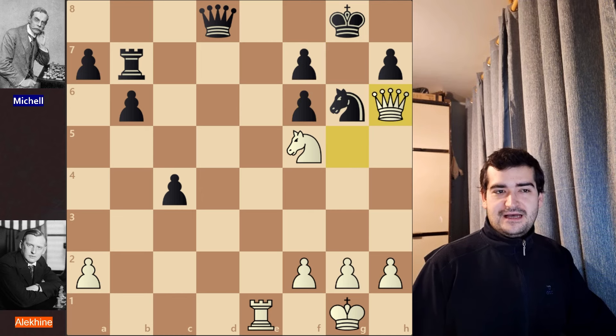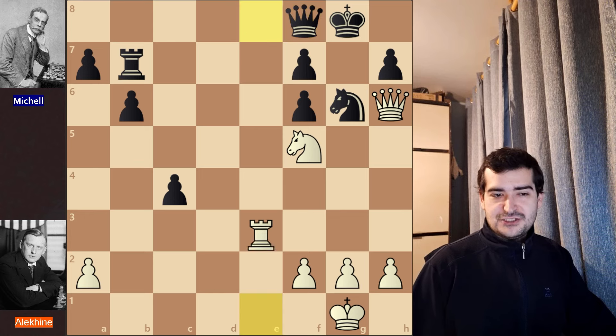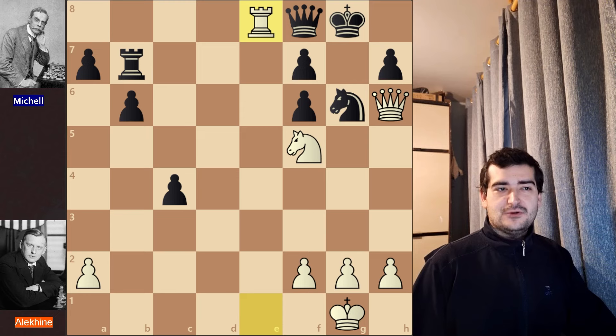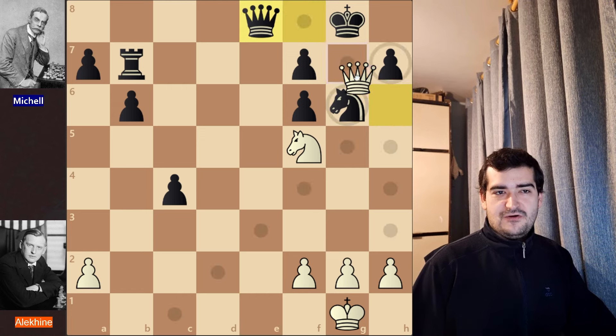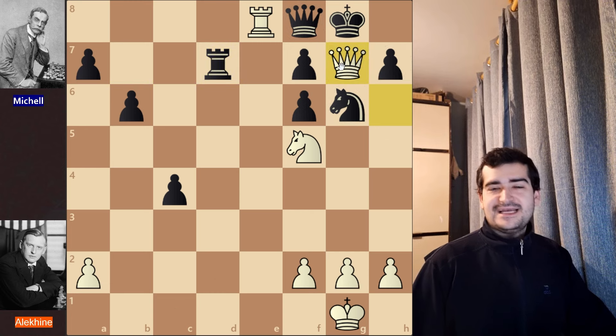After Bxf6, gxf6 was played, and Alekhine played Qh6, threatening checkmate on g7. The only move for black is Qf8, but the game finished — black resigned after Re8. There is a checkmate threat on g7 that cannot be stopped. If black takes the rook, Qg7 is checkmate. After Re8, there is simply nothing black can do — any move allows Qg7 as checkmate, since the queen is pinned. A truly spectacular finish.